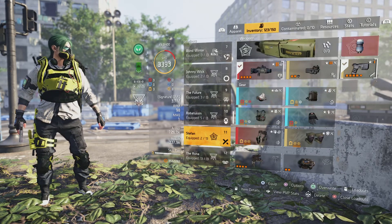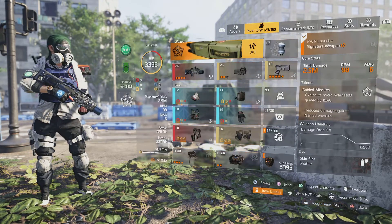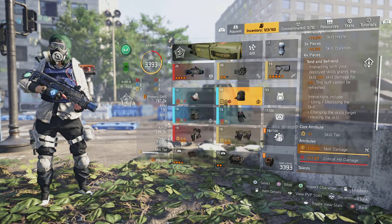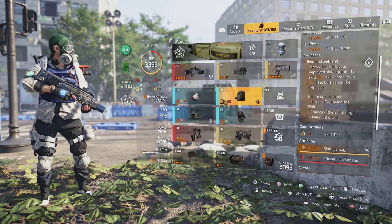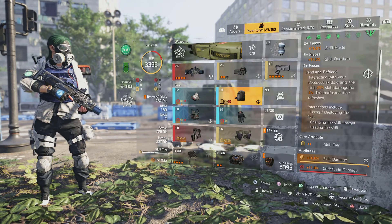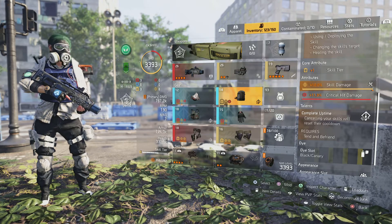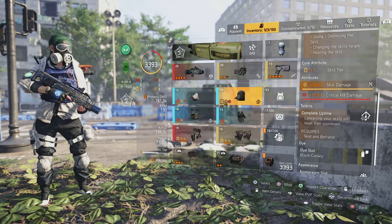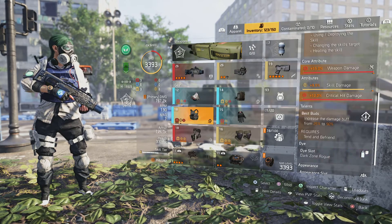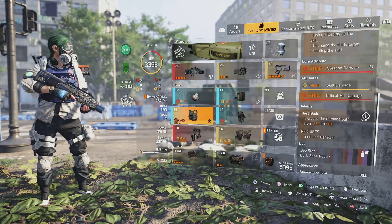I recommend rigor builds. Rigor builds are very nice for legendary because you have this talent — tend and befriend. Whenever you interact with your skill — deploying it, changing the skill target, or healing the skill — that all boosts your damage by 25%. If you're using the backpack, it's very nice because when you cancel the skill by deconstructing it yourself, you will have no cooldown. Be mindful that if your skill is destroyed, you will not have that benefit. The chest piece is also very nice because you go from a 25% damage buff to 50% — that is insane for skills.